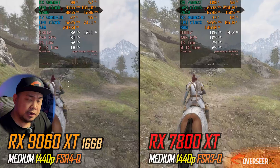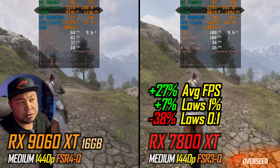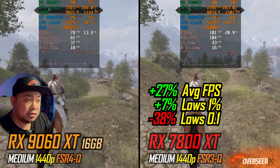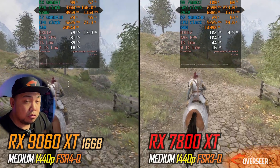At 1440p in Oblivion, we're getting about 27% better average fps for the RX 7800 XT. However, it's a stutter-fest, and on the open field the RX 9060 XT is actually a little better in terms of 0.1% lows. Let's move on to Stellar Blade — I like this game.